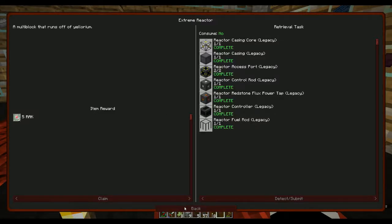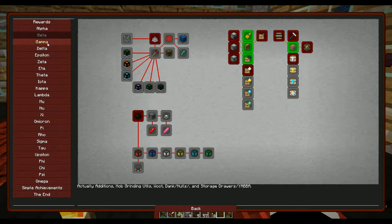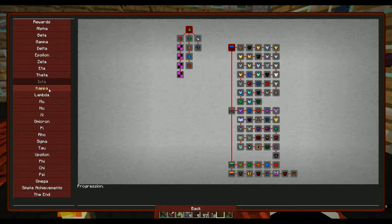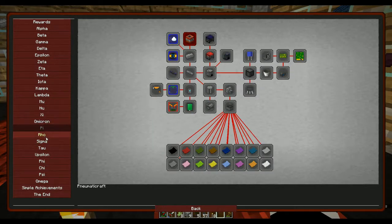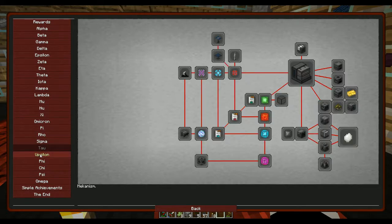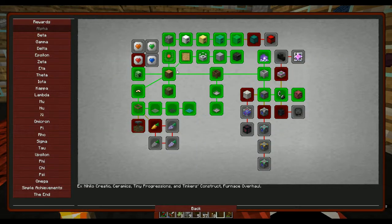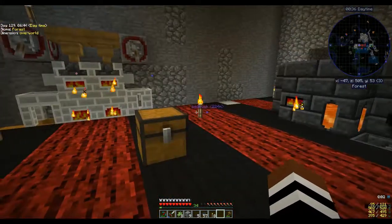Checking the quest book — I don't think there's a cooking quest here. Looking through the progression: armor, Botania, Pneumaticraft, Applied Energistics, Extra Cells, RF Tools, Mekanism... If there was going to be any Pam's or Cooking for Blockheads stuff it would be up here and it's not, so that's fine.